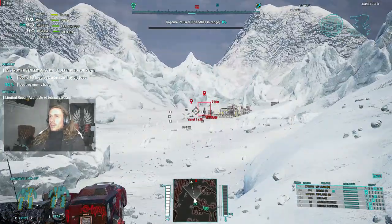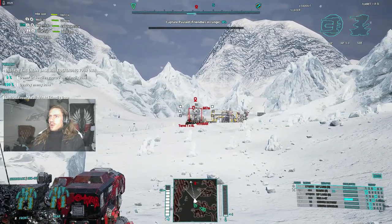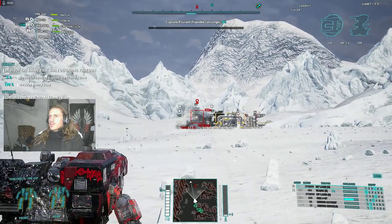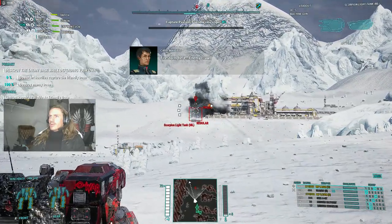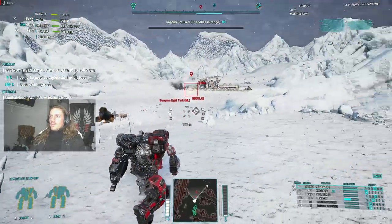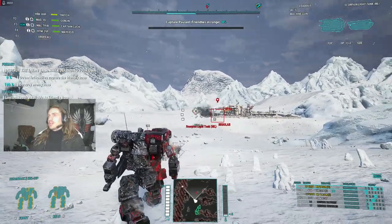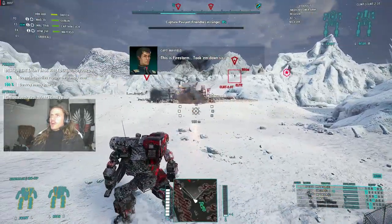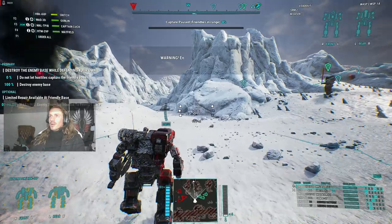Now what we've got to do is carefully approach this base, because there are going to be some significant threats. Let's see if we can arc those missiles a little higher to get that turret. Each of these bases is defended with these Ravager turrets, which are like four PPCs on a turret, and there's like three or four of them. So we can't just rush in there like we normally would. Maybe if I was running my Berserker we could, but we have to be a little bit more strategic.